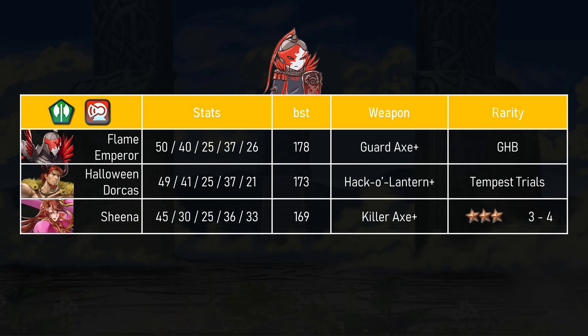Flame Emperor does not have a lot of free-to-play competition. We only have one other free axe armor unit, which is Halloween Hector and Dorcas, and we only have one 3-4 star summonable axe armor, and that is Sheena. Sheena's had a pretty insane run, and immediately had to compete with the god-tier 5-star Hector back at the start of the game, who everyone wished they had. However, as time moved on, Sheena became a very popular unit for players who wanted to hit the higher tiers of Arena — she was an armor unit who could be easily summoned and could be super tanky after those plus 10 merges. Thanks to skill inheritance, Sheena could definitely compete.